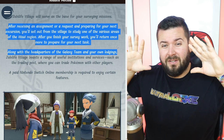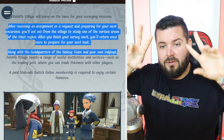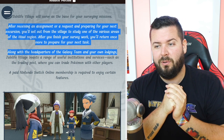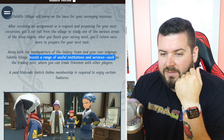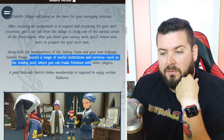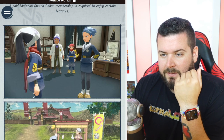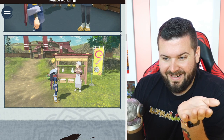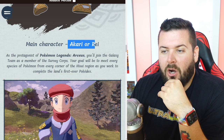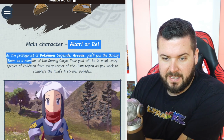Completing the Pokédex will allow you to unlock different areas on the map — those are sort of side missions, while your main storyline is the survey work. Your lodgings boast a range of useful institutions and services, including a trading post where you can trade with other players. NSO is required to enjoy certain features. There's a little Abra and Togepi — could we buy eggs? Is this the nursery?